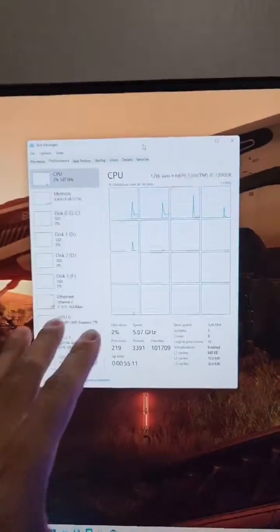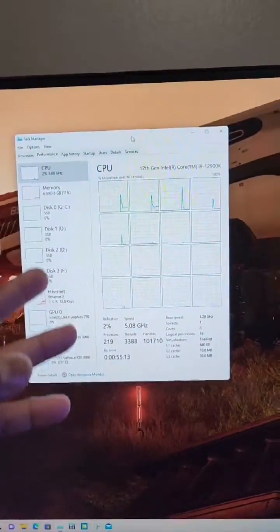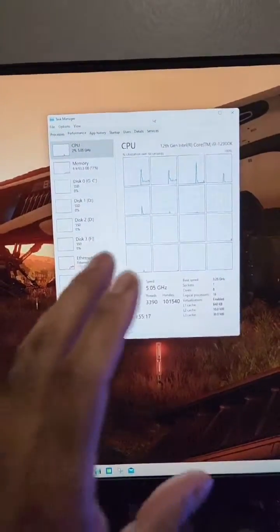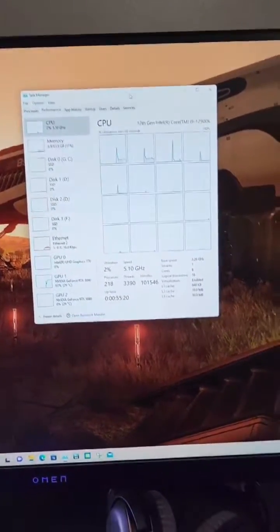The 12900K has 16 logical cores — so eight cores with hyper-threading equals 16 cores — but it also has eight efficiency cores, e-cores, which are the bane of my existence.